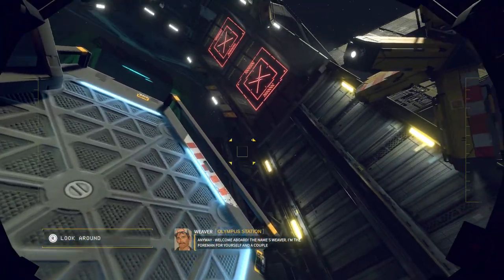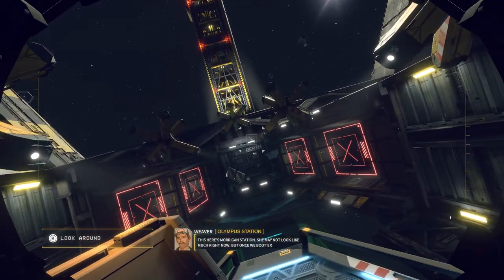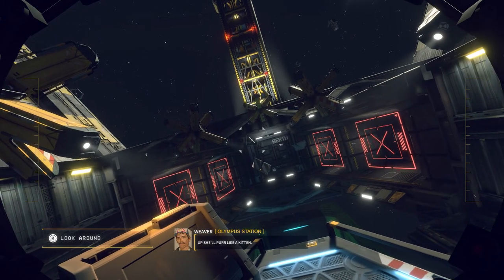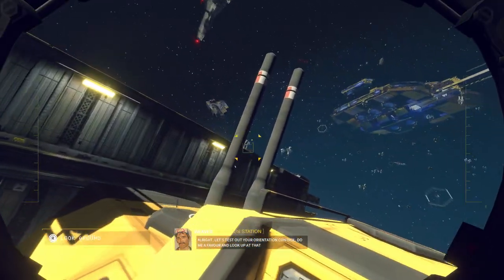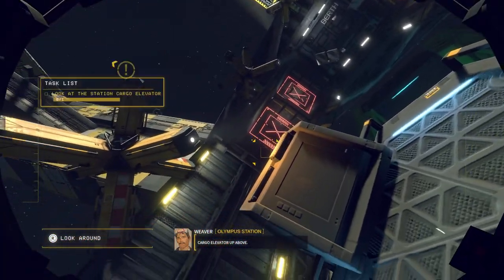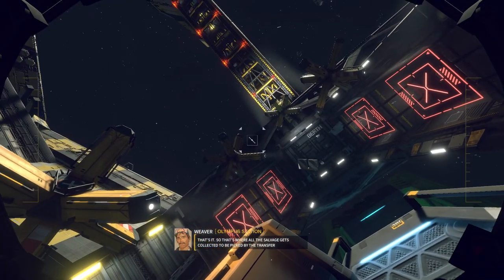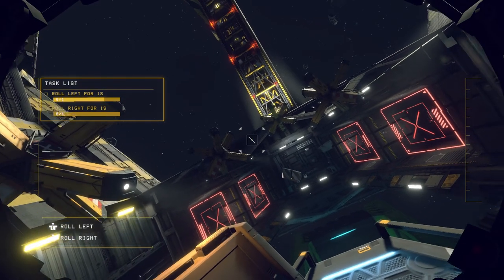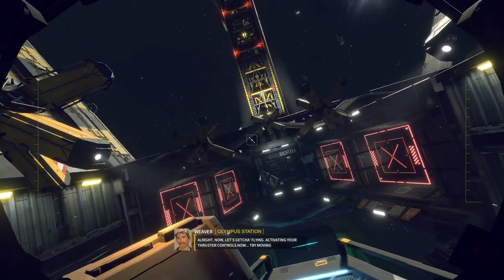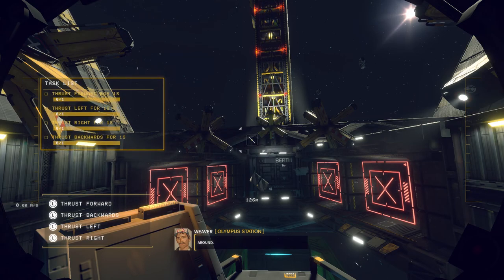This is where the majority of the game takes place — at your desk. We're going to play through the tutorial so we can understand what's going on. The point of the game is to salvage ships and get enough money to pay back your debt. So you're basically a poor person working to pay off debts.